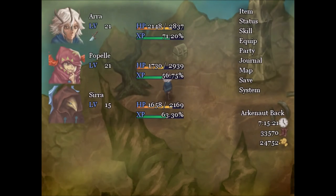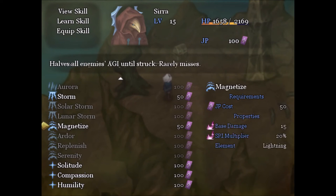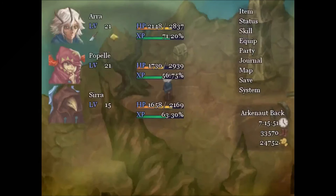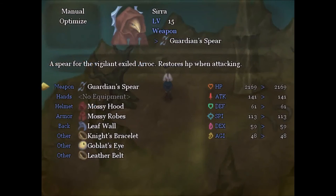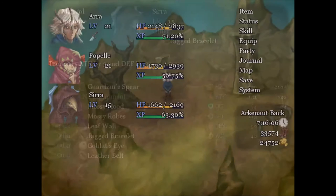Syrah gained a level a few battles ago — let's check his job points. We can learn two abilities: magnetized lowers enemy agility until struck, and another option. Let's learn those two. Health is fine. Treasure here — a vault sword, no — a jagged bracelet. Let's see if that's better for Syrah since he has the crappiest stuff. Attack plus three, defense plus three — yes, I'll take that!